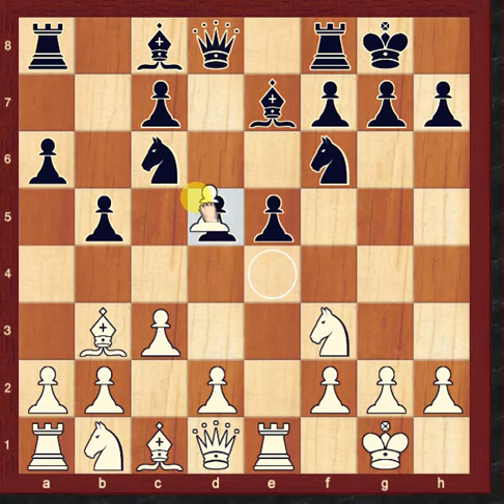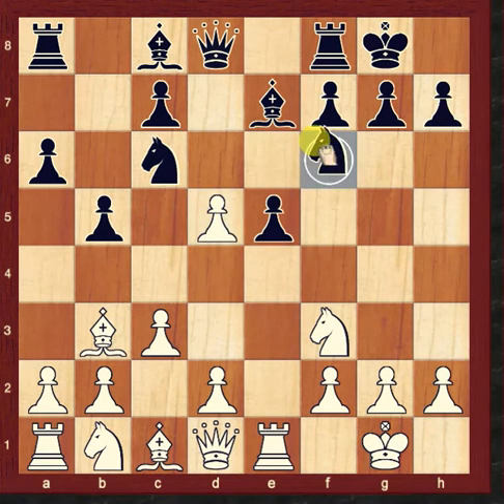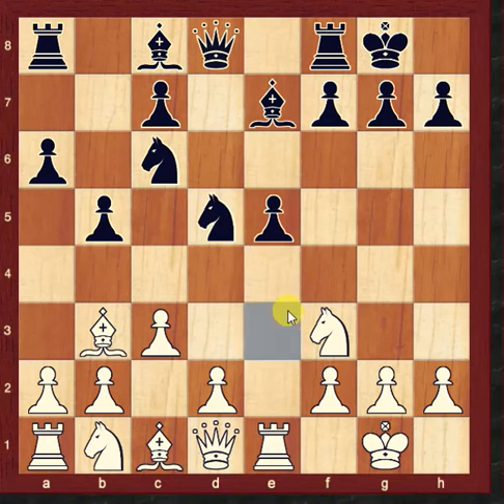Now e takes d5, Knight captures to d5, Knight takes e5, Knight takes e5.